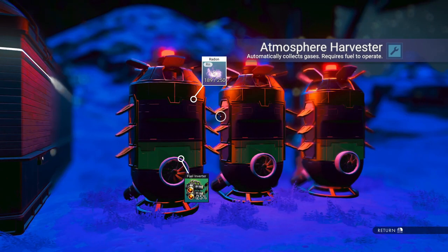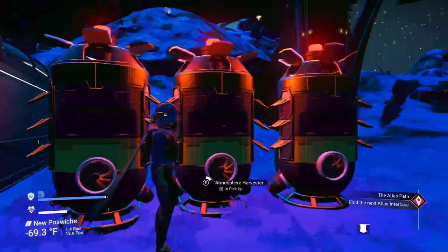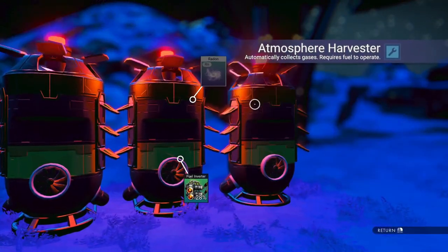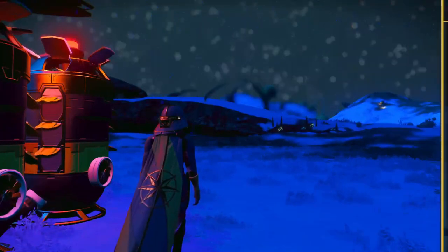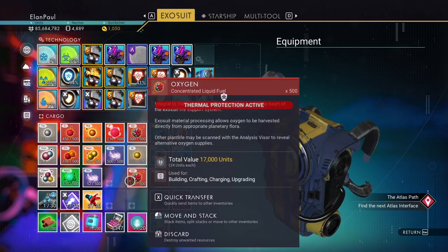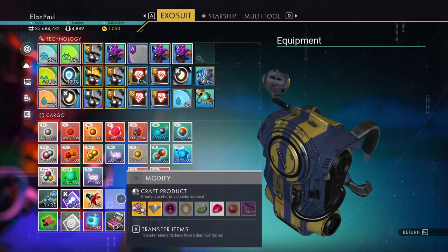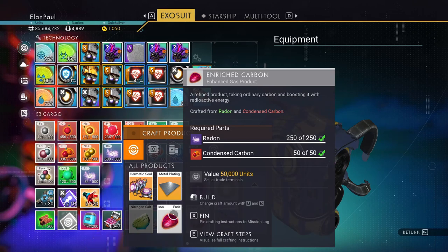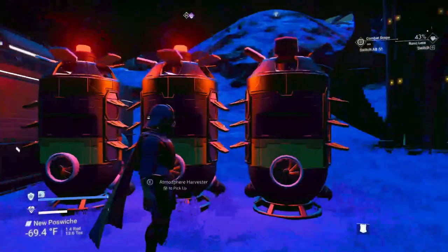We are at 189, almost 190 on the first capsule. I'm going to go ahead and pull these out — 40 to go on this one, then the same for the other two. They're almost finished, which gives me a ton of radon. I need to recharge. The first thing we need to make is the enriched carbon — I'll make that now, one-to-one, and that leads us to 300.